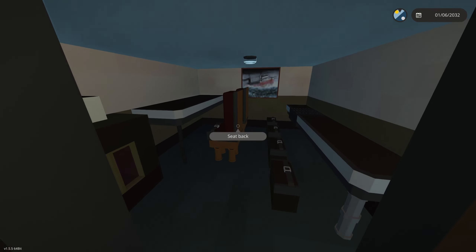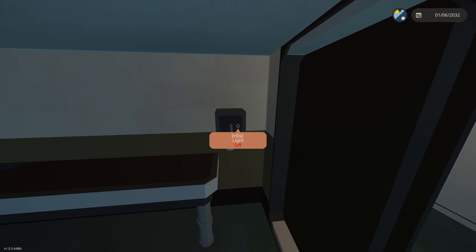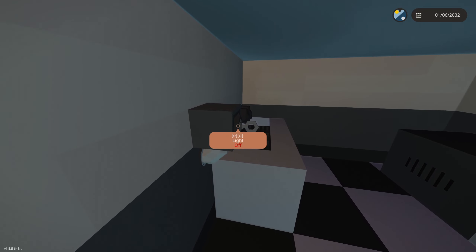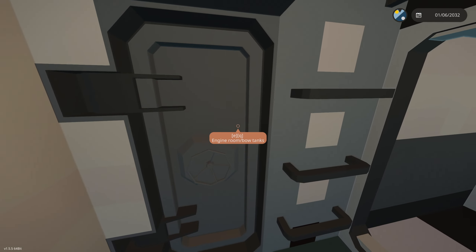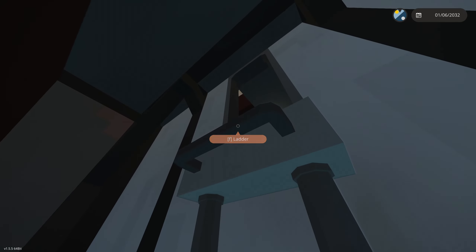Back here we have the galley on the left — not a very big galley, but hey. Across from that you have the kitchen, also fairly small, but this isn't a huge crew ship.